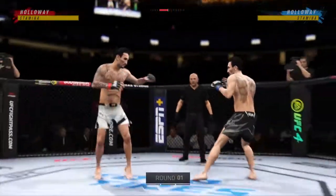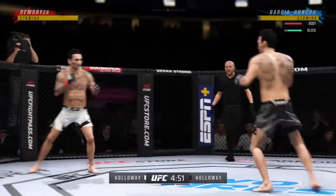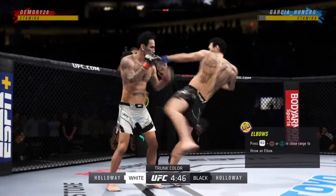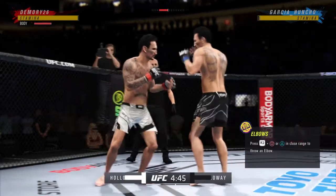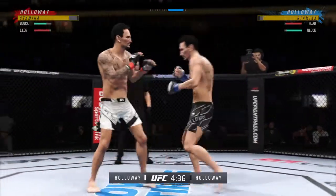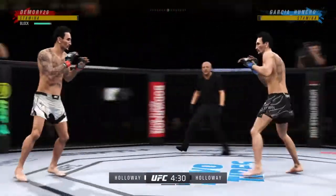All right, so we got two classically trained strikers here. Any chance this fight goes to the ground? This fight does not go to the ground. This one will be fought in the pocket — two guys will stand in front of each other, they will trade punches, they will trade kicks. It's gonna be a classic matchup that you normally see inside of a ring. We get it in the octagon tonight.